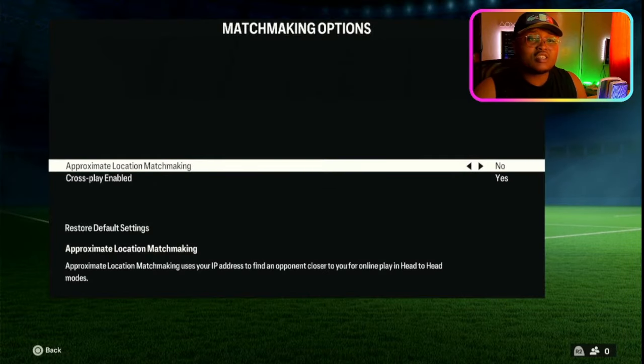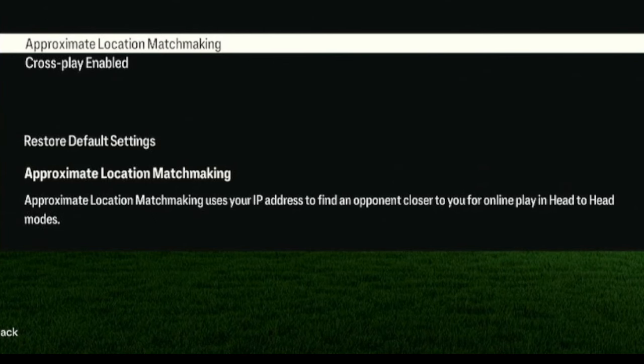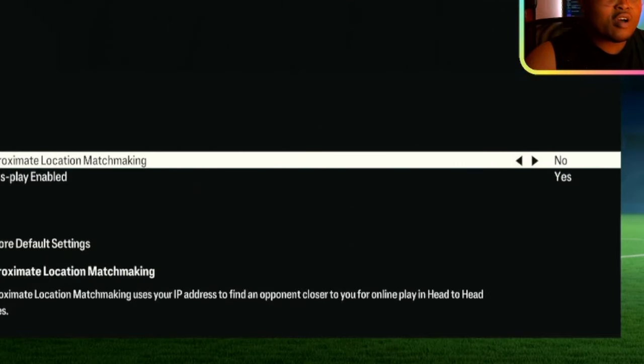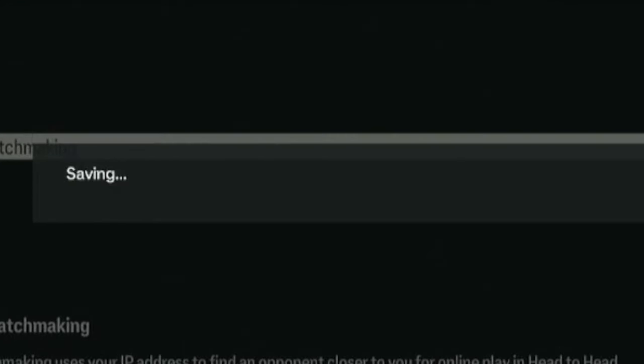Make sure the approximate location matchmaking is set to no instead of yes. If this is set to yes, it means that the server is going to find people who are only close to you, which is very restrictive and you will be unable to find matches. So turn it to no, so that if they can't find people who are close to you, they find people who are far away or worldwide. When you turn this to no, press the O button, go back, then they ask you to save — press yes, make sure to save it.